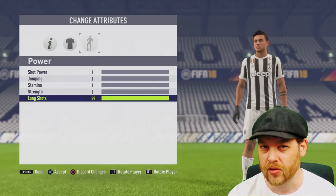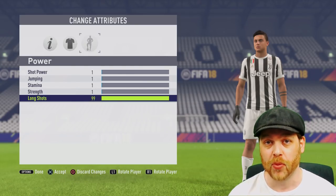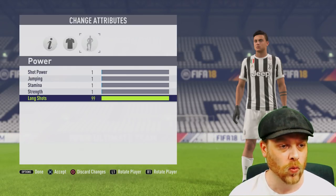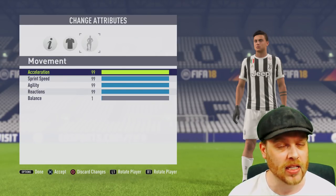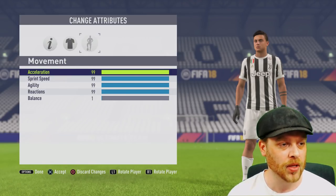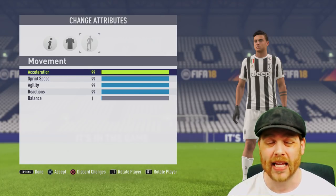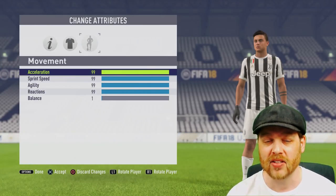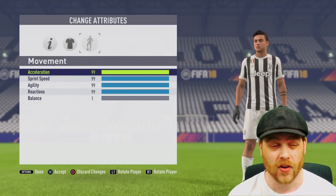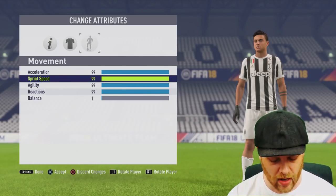Moving on to power: long shots are a part of a central attacking midfielder's overall getting to 99, and this is worth 5 points — so 20% there, meaning for every 20 points in long shots, he should go up 1 overall. For movement, acceleration and sprint speed are two things you cannot train, so you'll need to look at the transfer market for a fairly pacey CAM. Acceleration is worth 4 points out of his overall — 25% per 25 points. Sprint speed is only worth 3, so that's roughly 1 overall per 33 points.